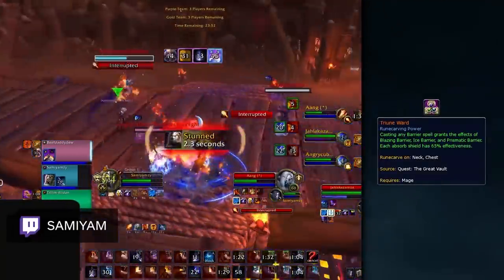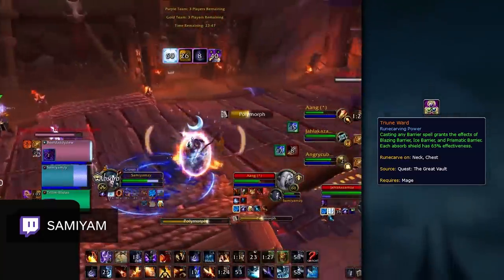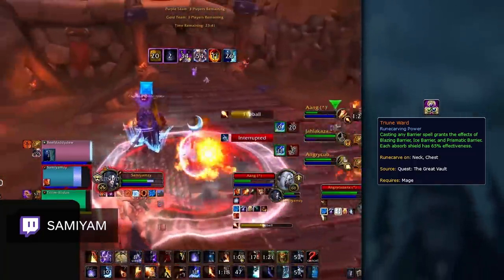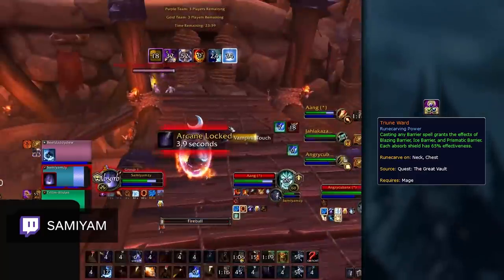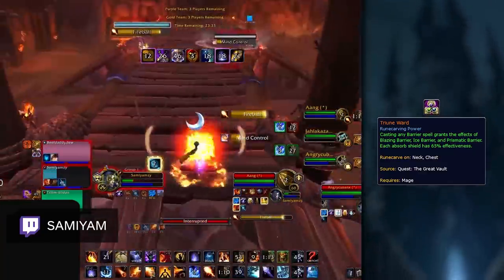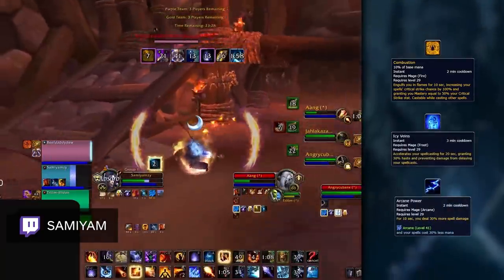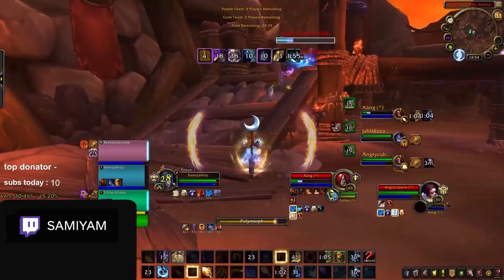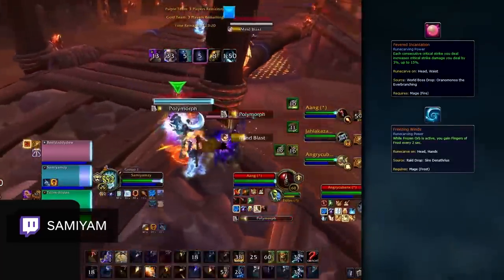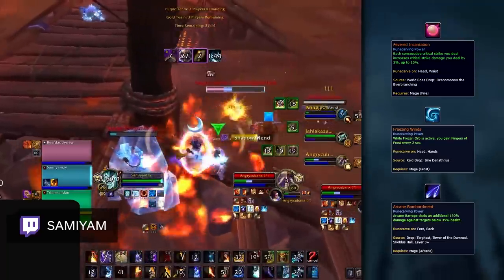For all specs of Mage, Triune Ward is by far the best legendary available. This effect adds to the passive tankiness of mages, giving them even stronger shields and adding to the defensive toolkit that includes Alter Time and Ice Block. This turns your shields into a primary defensive cooldown, allowing you to survive while your healer is stuck in CC. This power also gives mages some additional dispel protection, preventing their primary damaging cooldowns like Combustion, Icy Veins, or Arcane Power from being instantly dispelled. There are some offensive options available for each mage spec, such as Fevered Incantation for Fire, Freezing Winds for Frost, and Arcane Bombardment for Arcane, but in general, the defensive benefit from Triune Ward is usually too much to pass up.